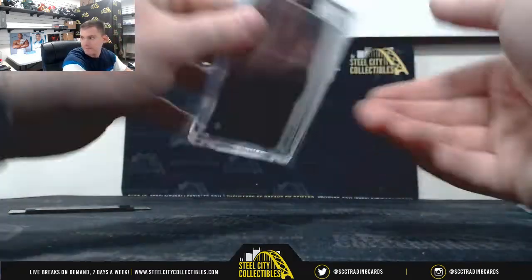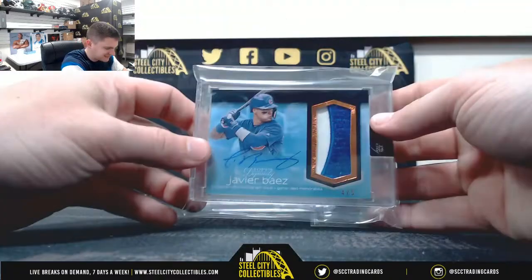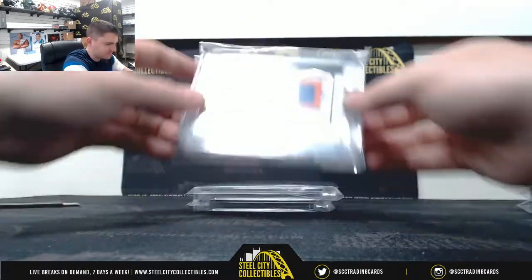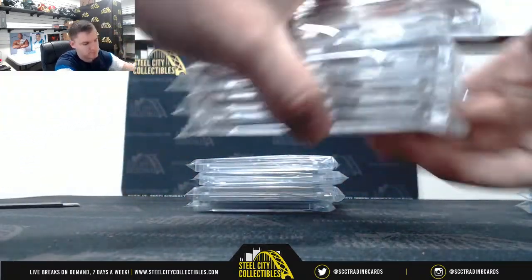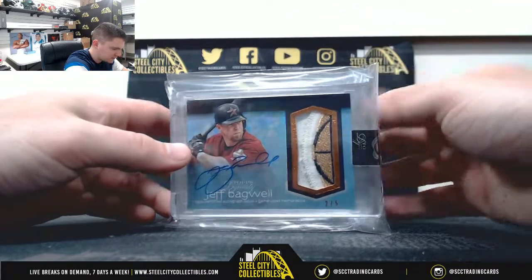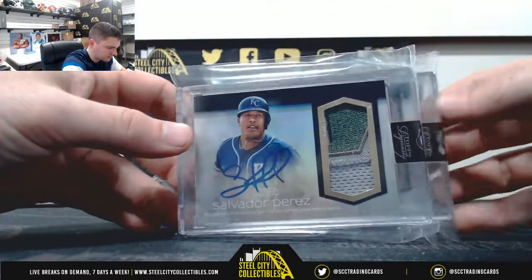Quick recap: A-Rod, Baez, Upton, Jacob deGrom, David Ortiz, Buster Posey, Jose Altuve, Jeff Bagwell, Reese Hoskins, Salvador Perez.